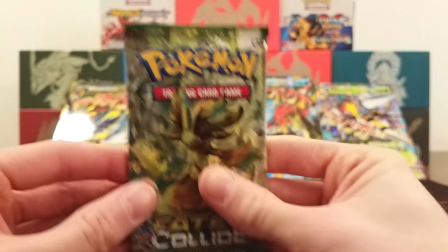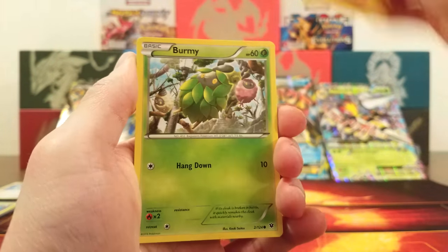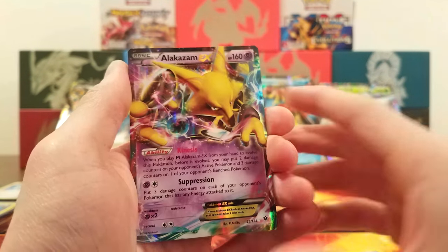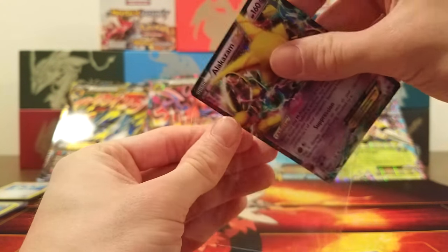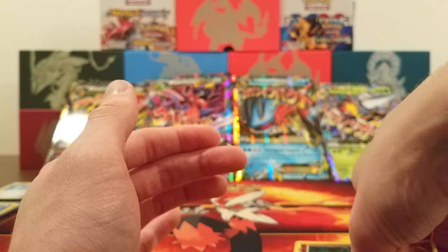Final pack — pretty much all the packs in the Beedrill box have been extremely solid. Can we end it on an excellent note? Diglett, Larvitar, Carbink again, Burmy, Bronzor, Brakeson, Scorched Earth, Old Amber Aerodactyl, Riolu Reverse, and Alakazam EX with Kinesis and Suppression! Dang! That is awesome! We got a lot of holo cards — many valuable ones — out of the Mega Beedrill box, and it had fewer packs. That is amazing!